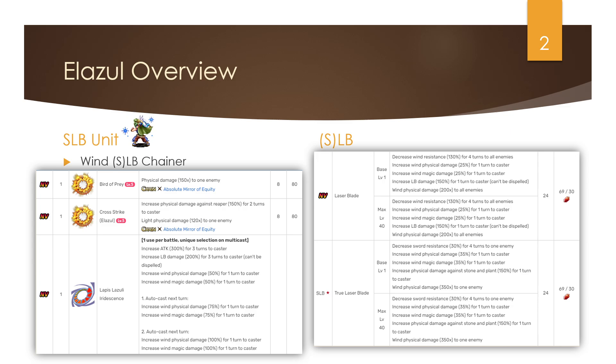One of his global upgrades, alongside higher base attack, is his Lapis Lazuli Irrescendence buff — a rolling amplification. It gives a 300 attack buff, a 200 LB buff (upgraded from 150 on the JP server), and here's the rolling part: it starts at 50% wind amplification on turn one, increases to 75% on turn two, and on turn three — the second autocast — it's a whopping 100% wind amplification. Both Pearl and Ilazul really needed some buffs, and they did well with this one.